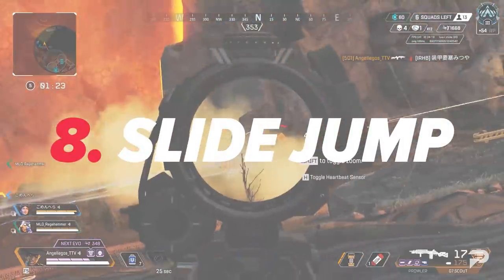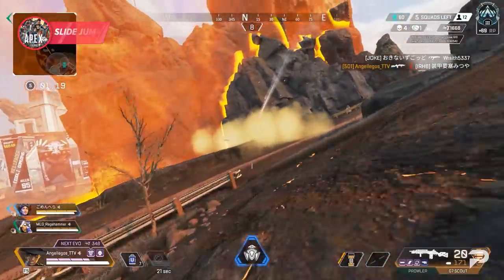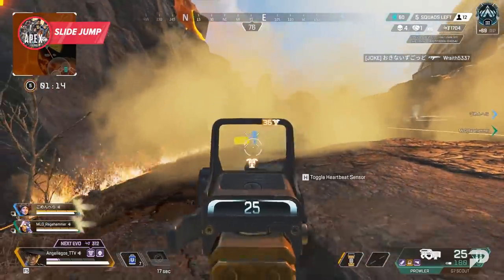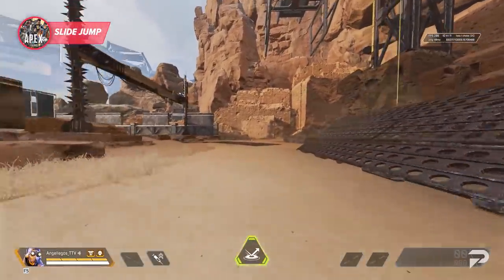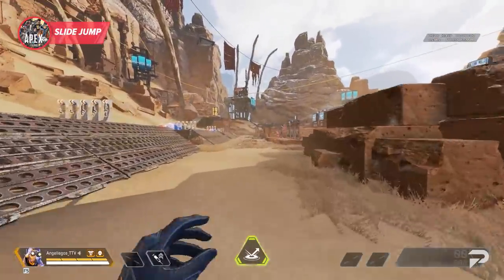For beginners, you don't have to be a movement guru to do super well in Apex. But the slide jump really is a must-have maneuver for all players — it's super simple. Just sprint for a couple seconds letting your character get to full speed, then slide and jump towards the end of the slide animation. This is a bit faster with your guns put away and is at the core of a lot of Apex's movement.